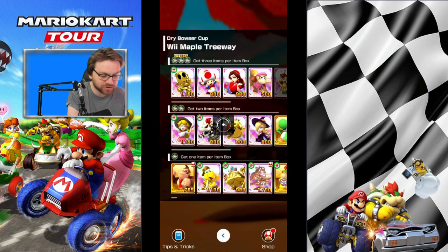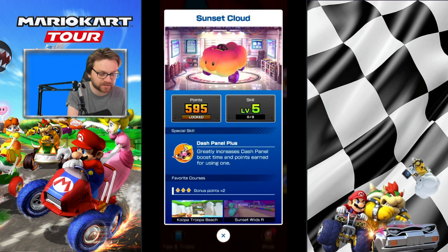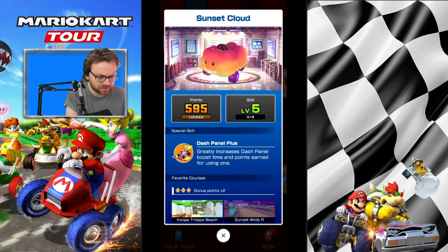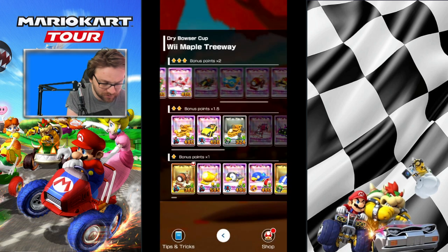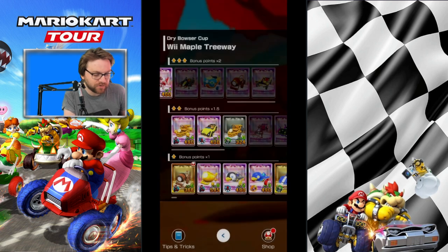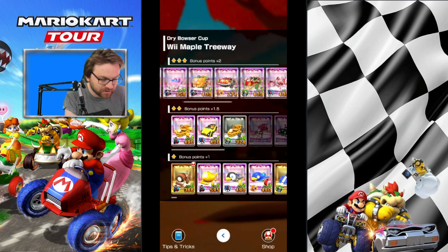For kart options, you want anything with a jump boost or mini turbo. I'm going with dash panel - the Sunset Cloud, not too bad. There are dash panels on this track. It's at level five. Head Honcho comes with Mini Turbo Plus if you want to go that route. We also have Jump Boost Plus with the Festival Girl, and Crawley Cart comes with Slipstream Plus.